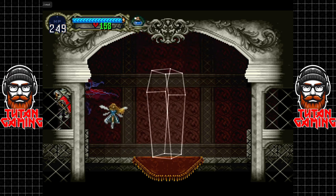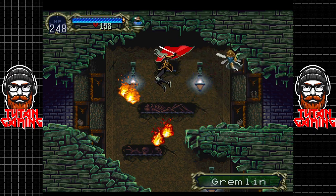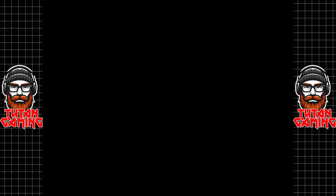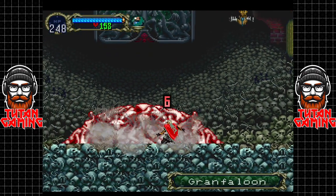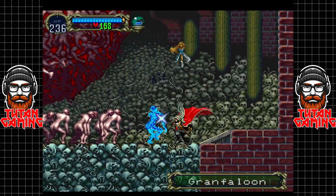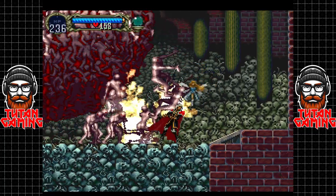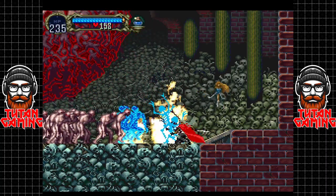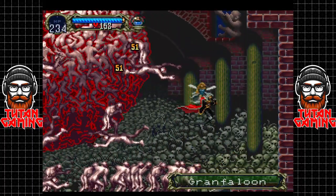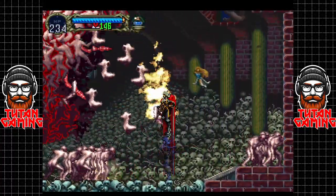I'll be honest, I don't really remember this boss too well - what's the worst that could happen? Right - so this boss is kind of a weird one actually. It's a giant amalgamation of bodies. We've just got to keep chipping away at it - it's not especially dangerous from what I can remember, but you can see mountains and mountains of corpses will be dropping on our heads.